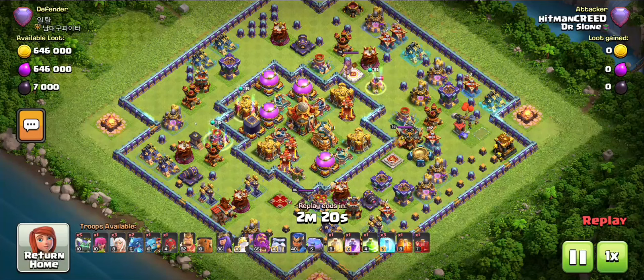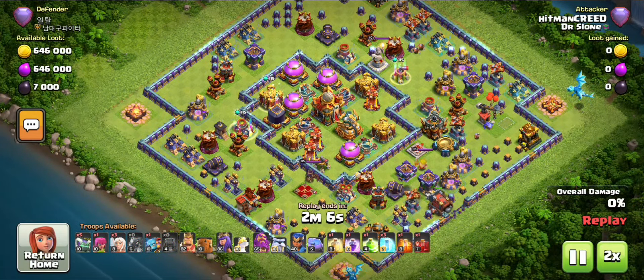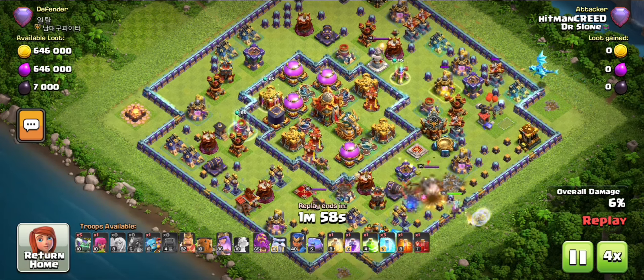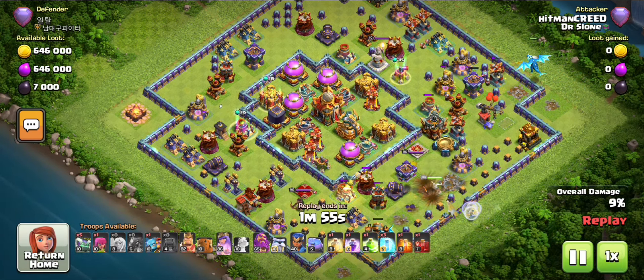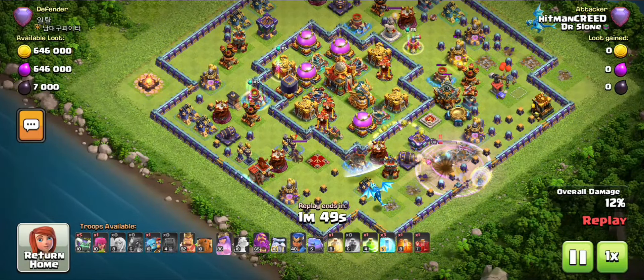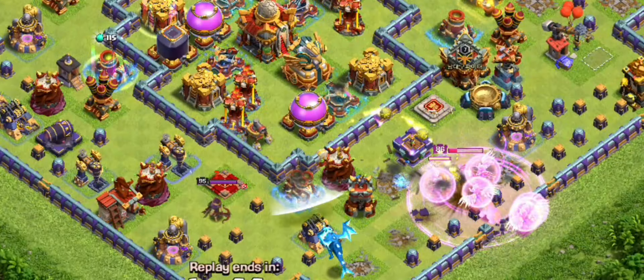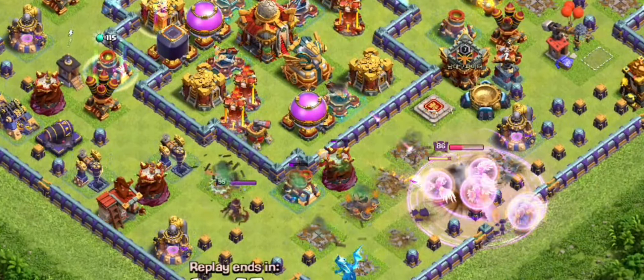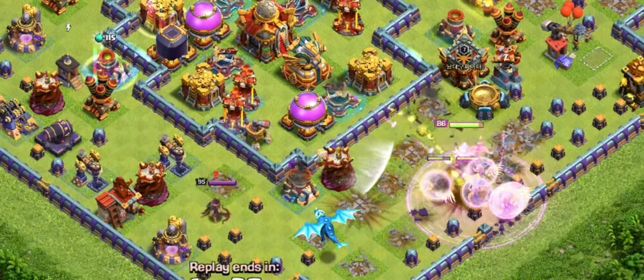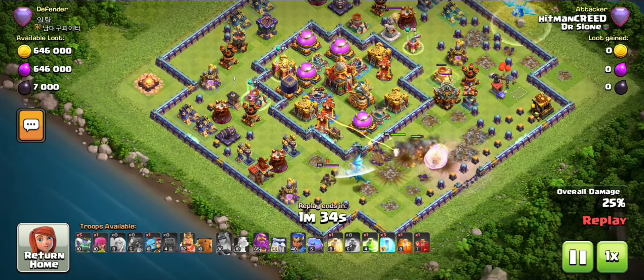This is the type of base that most people use, mostly Town Hall 16 bases where defenses are spread everywhere. I'll show you this attack — I use the Electro Dragon to clear the side so troops go inside. I first use the Bat Spell, and as you know X-Bow deals a lot of damage so be careful. My Bat Spell almost went out but I used the Rage Ring — in my strategy I do not use invincibility on the Bat Spell, so there's a high chance it might get knocked down.